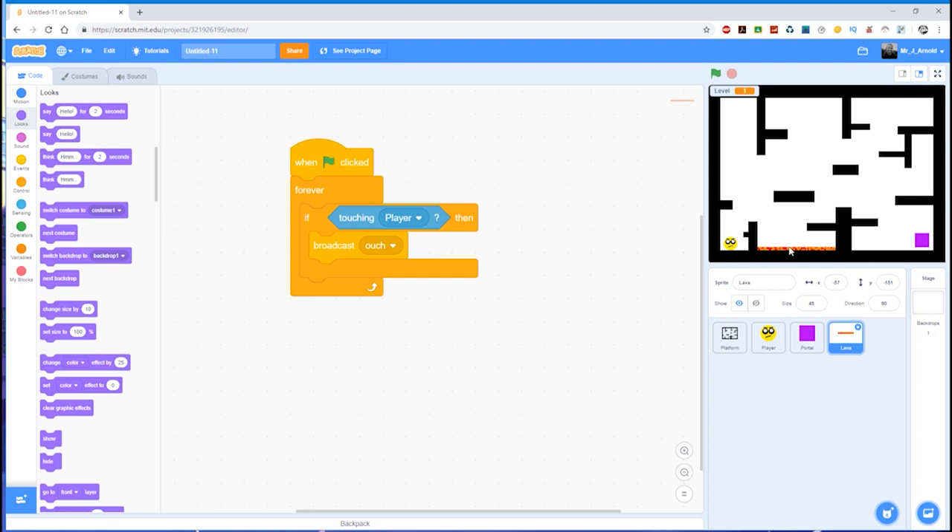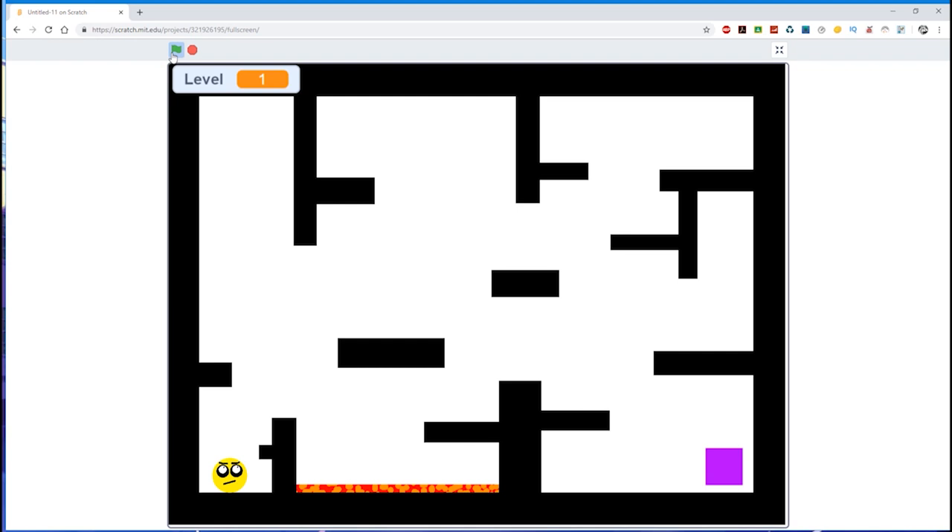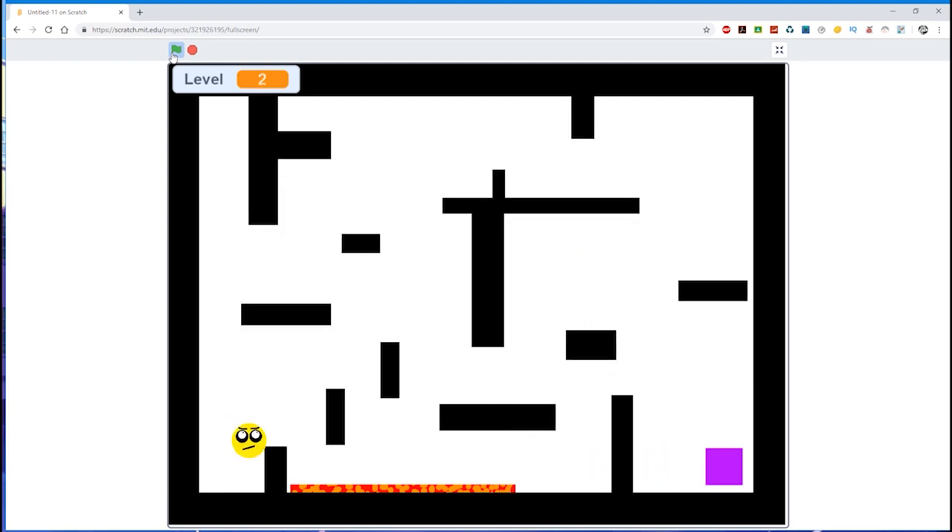Let's start off with having the lava appear only on level one. At the moment, if I run the game you can see that I have the lava on level one, and if I try to complete the game quickly and get on to level two, there it is on level two in the same place. I may not want it to be visible at all on level two — it'll still send me back to the beginning of level two, but I may not want it to be visible.